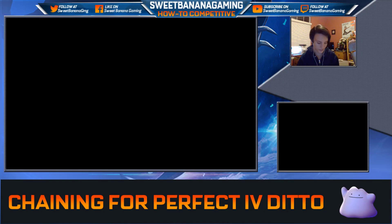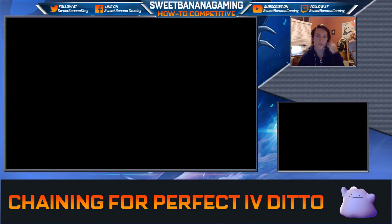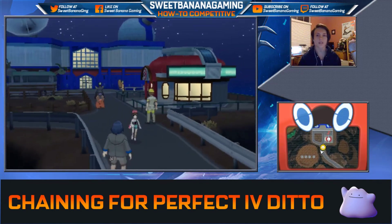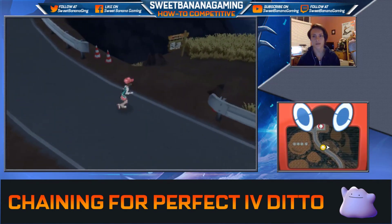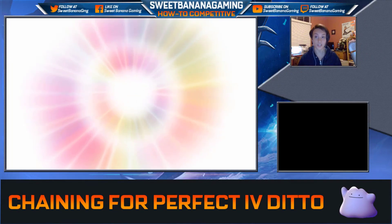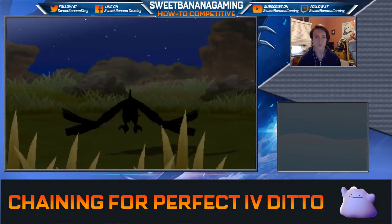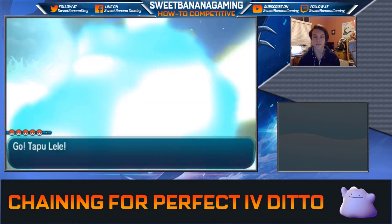Actually, I don't want to start with Munchlax up front because I want to be able to run from anything that's not a Ditto, and Munchlax is low level and slow. Down Mount Hokulani, go a little to the south to the grassy patch. Now you need to find a Ditto. We run into a Fearow, so we're going to run away from that.